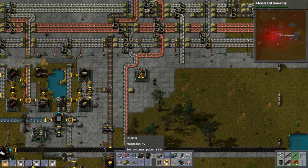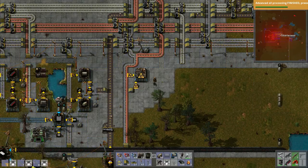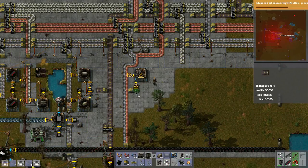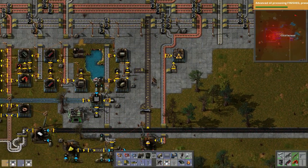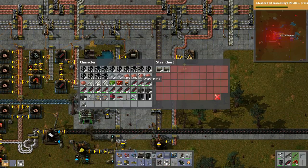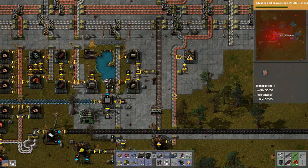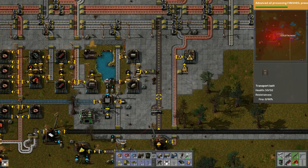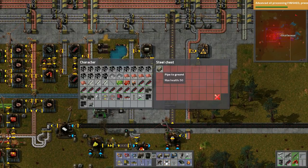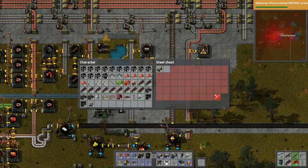We'll pull in stuff like that. We don't need to double-belt it or do anything spectacular, but maybe we can increase how many pipes a little bit. We'll pick up some pipes as well.